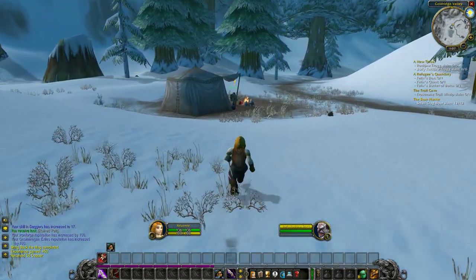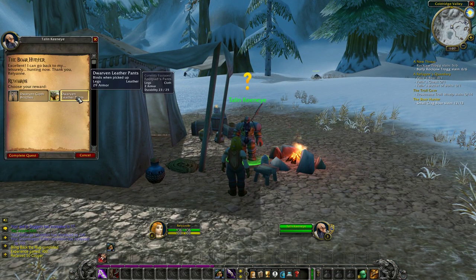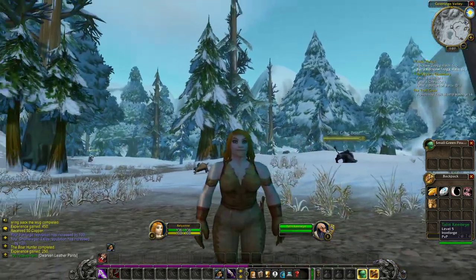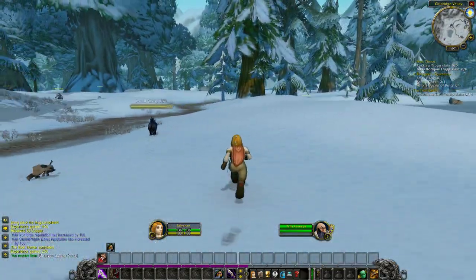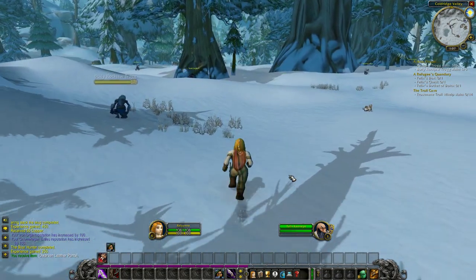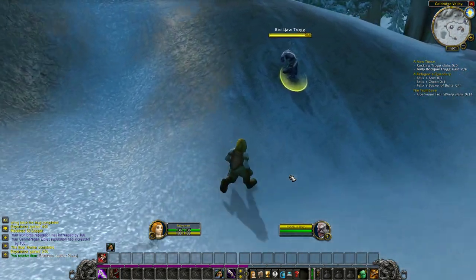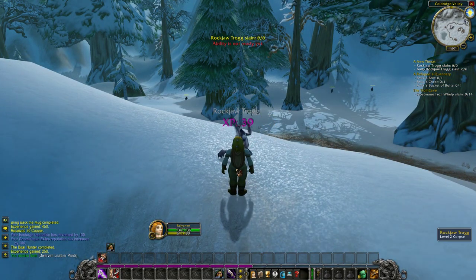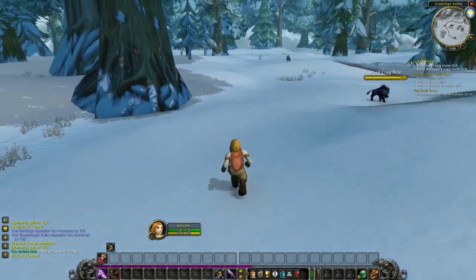We have the turn-in for the boars — we need the leather pants, please. Let's get those equipped, they look a little warmer. Now we kind of match again — basically a color change from black to brown. Still no luck finding regular Rockjaw Troggs, elusive as ever. But there we go — there's our last one! And see, he's not aggressive, so we don't have to be in stealth. We just get behind him. Oh look at that — an enormous 48 crit! That's the ticket.